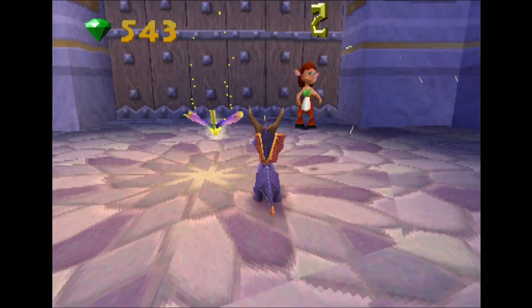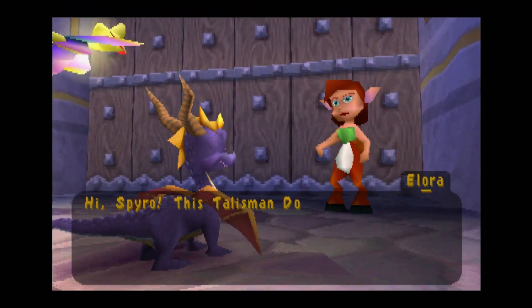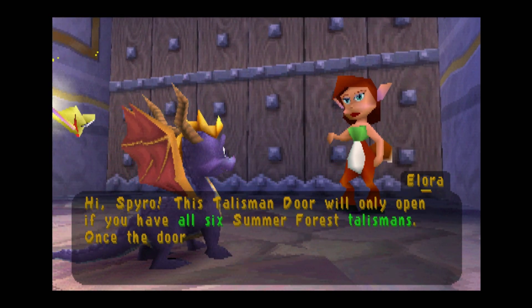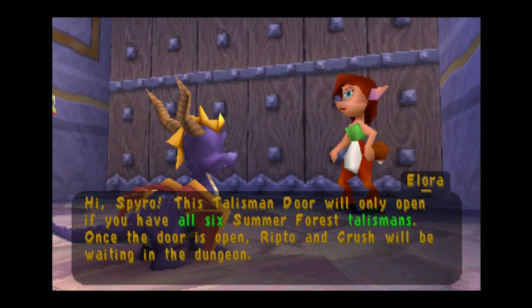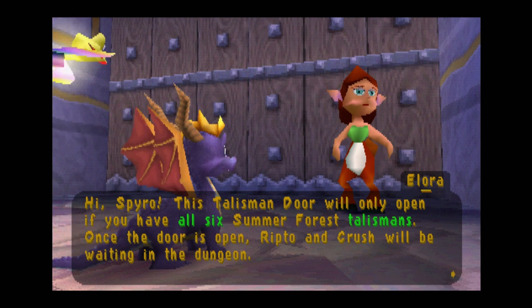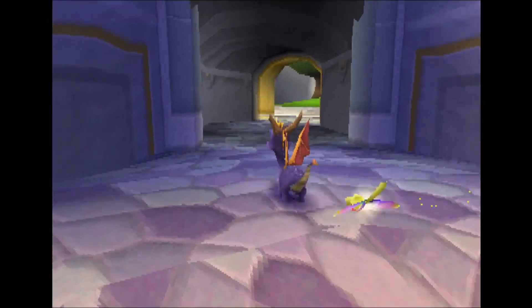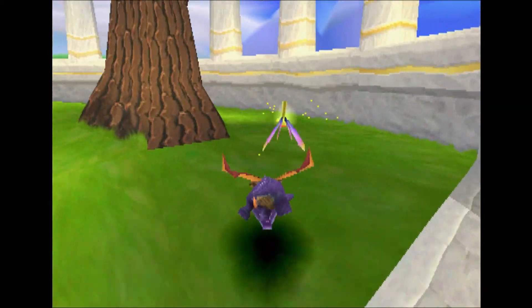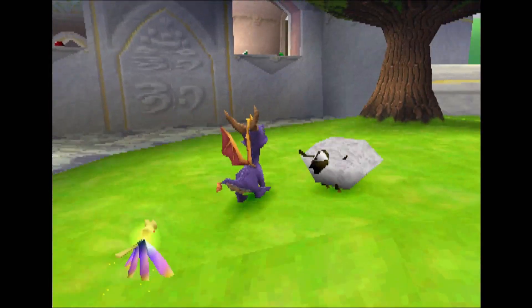Let's go talk to Allura again. This talisman door will only open if you have all six Summer Forest talismans. Once the door is open, Ripto and Crush will be waiting in the dungeon. So yes, we have to fight Crush — we've got to get all six talismans. You don't have to get all the orbs, you don't have to get all the gems, but you do have to at least go through and get the talismans. We've already got three, so Aquaria Towers, Sunny Beach, and Huracos are the last three.